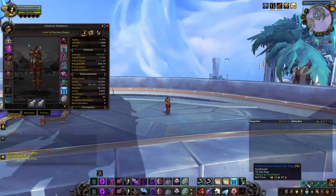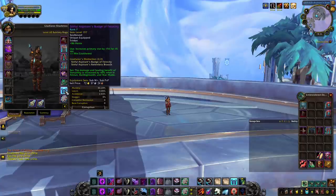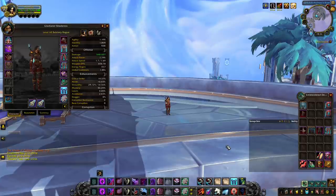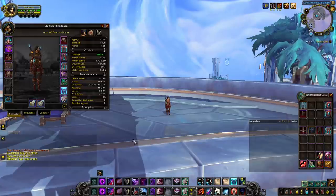As a sub rogue, for your first trinket, you will either pick Gladiator's Badge if you want an offensive trinket — which is what I play most of the time — or you will pick Gladiator's Emblem if you want a defensive trinket. Your second trinket has to be a CC trinket. As a rogue, it is of utmost importance to have a way out of stuns. If you are not a human, you need to pick Gladiator's Medallion. If you are a human, then you can go with a Relentless trinket.